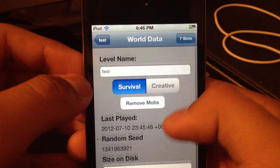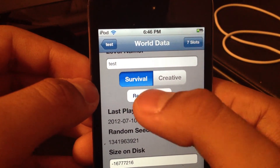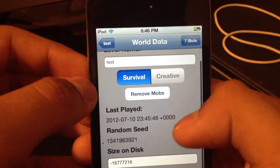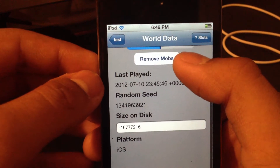In world data you can change the level name, switch between creative and survival, remove mobs. It also shows last played, the random seed, size on disc, and the platform it's on.